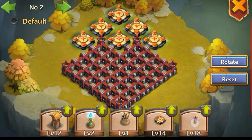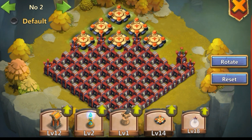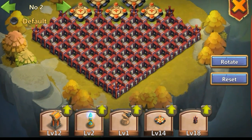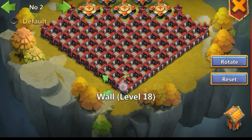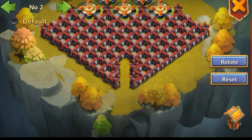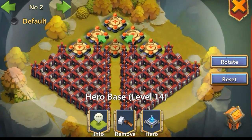Once you have done that, click on the center — the little split in the middle — and remove those walls, making a little crease, a little path going directly into the center. It's kind of like a Hero Bosses base design setup on a little island.